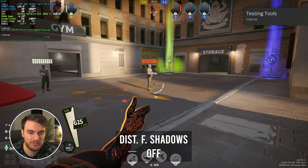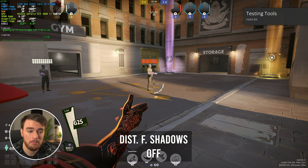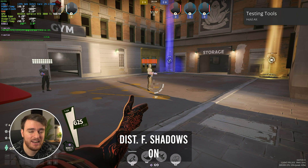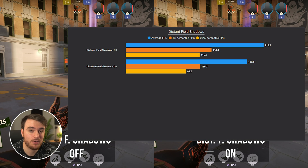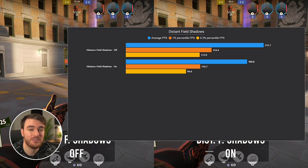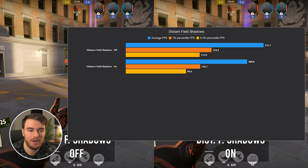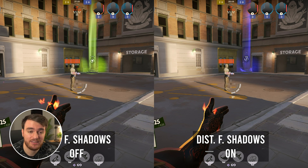Distant field shadows — again, very difficult to see the difference here. It mostly has to do with buildings casting shadows on these kinds of maps. The performance hit is relatively drastic: moving from off to on, I dropped from 215 to 190 FPS, about a 12% drop. As for the change in how the game looks, there's practically no difference.